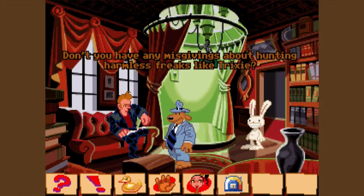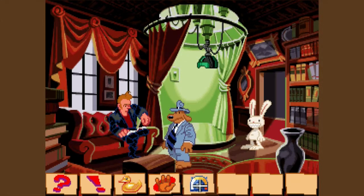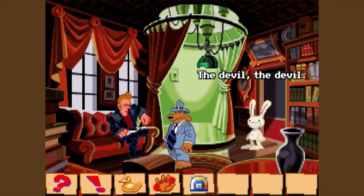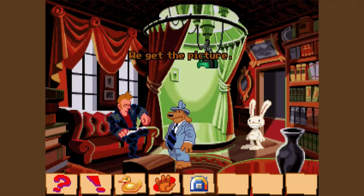Don't you have any misgivings about hunting harmless freaks like Trixie? I did, but then I took a cup of aspirin. That'll fix it right up, I guess. What's all this virtual reality equipment for? The way I understand it, Mr. Bumpus uses a sophisticated virtual reality scenario to interface with the mansion security system. The devil you say. Okay, and then I gotta shut that off. Yep, sometimes Mr. Bumpus lets me use the equipment. I pretend I'm over a hundred feet tall and everyone else is like ants and I just squish, squish, squish, squish. We get the picture.